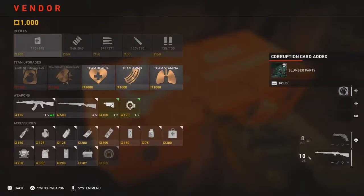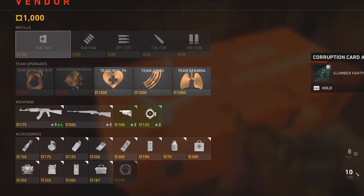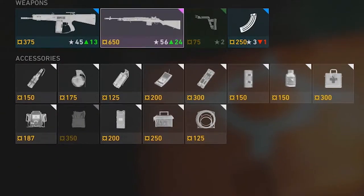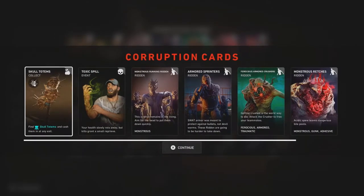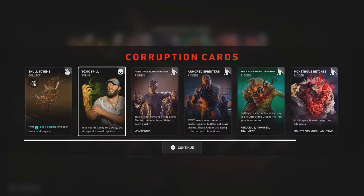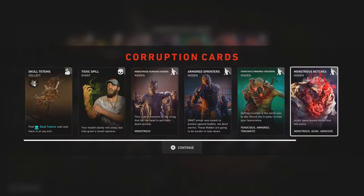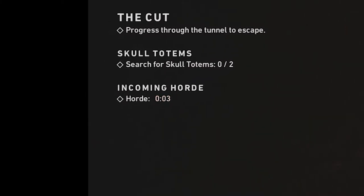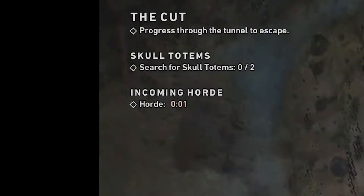Of course, Hives are not just all good. There is a con: you can't buy team upgrades at the Hive vendor — only refills, weapons, and accessories. Also, just like with any stage there are corruption cards, but what the Ridden Hives don't show is that there are timed hordes. So every about four minutes, there's going to be a horde coming in whether you like it or not.